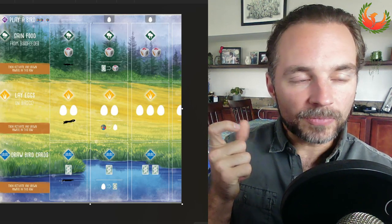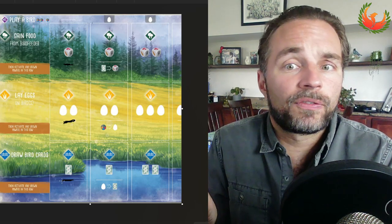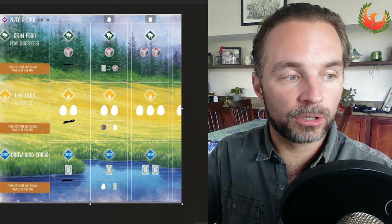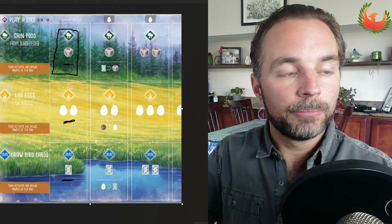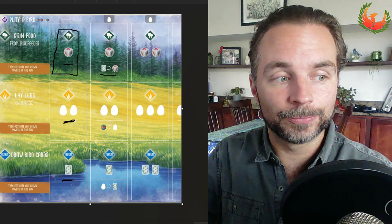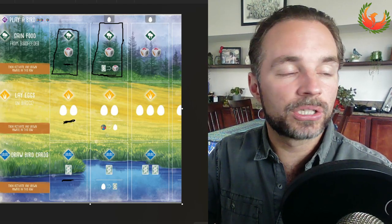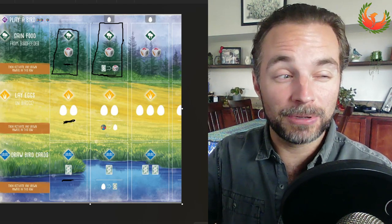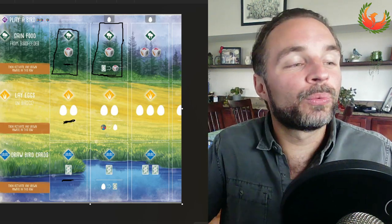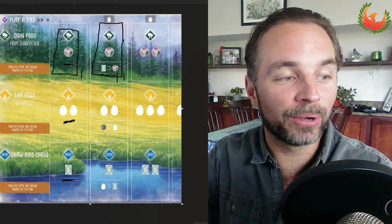What that means is that by default taking the middle row egg action is the best value at the beginning of the game. The problem is food lets you play more birds, cards let you play more birds, and eggs largely are just a hurdle to get by — they score points at the end of the game but don't do much else. When we look through birds, we'll see that each resource is valued roughly equivalently — one to one to one — and also one to one point. This is the first part of context in Wingspan that's really important: at the beginning of the game, food and cards are way more important than eggs. On the last turn, drawing more food and cards is generally terrible, whereas eggs are strictly points.